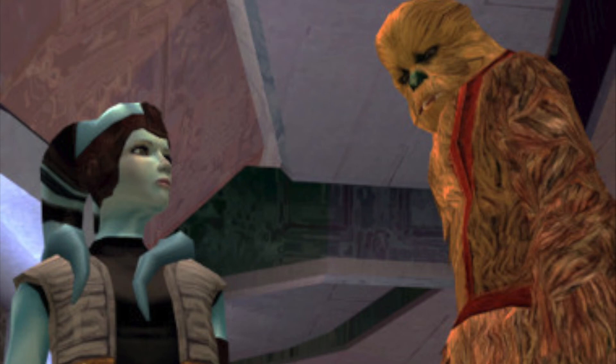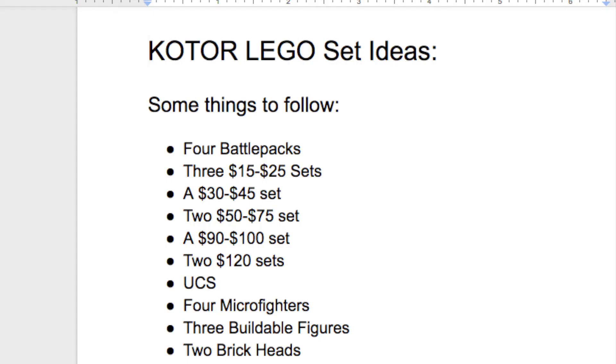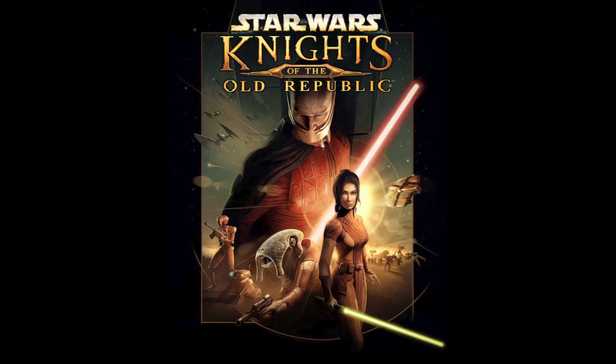For the two brick heads, the biggest duo in KOTOR is Mission Vao and Zaalbar — and that wraps up the brick heads and the entire LEGO Knights of the Old Republic set ideas list. To recap: four battle packs, three $24 sets, a $30–$45 set, two $50–$75 sets, a $90–$100 set, two $120 sets, a UCS, four micro fighters, three buildable figures, and two brick heads. Let me know your thoughts in the comments, check the blog post linked in the description, and have an awesome day!